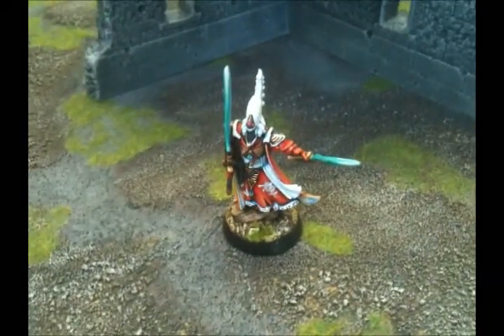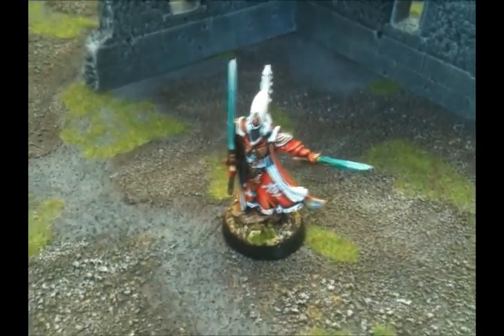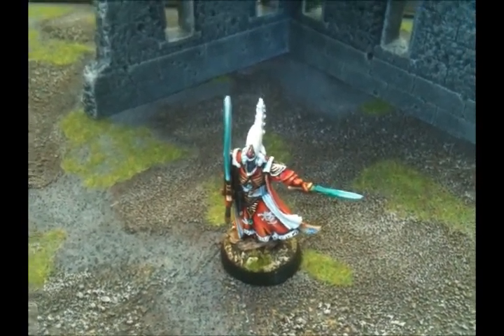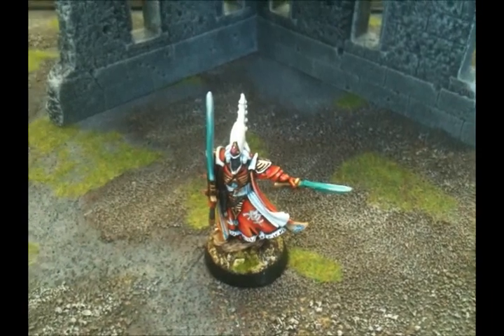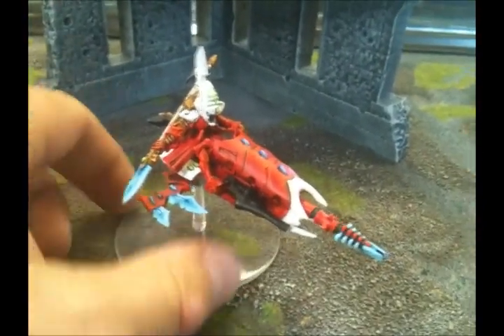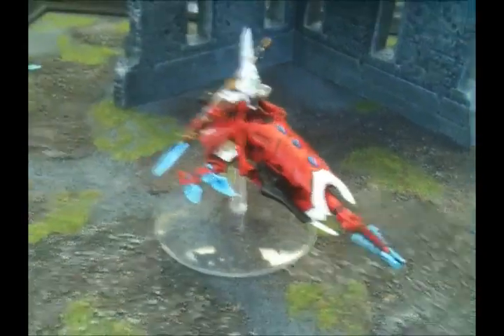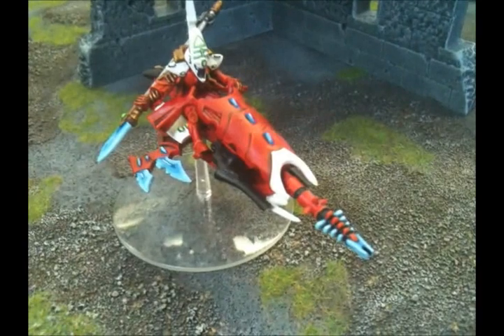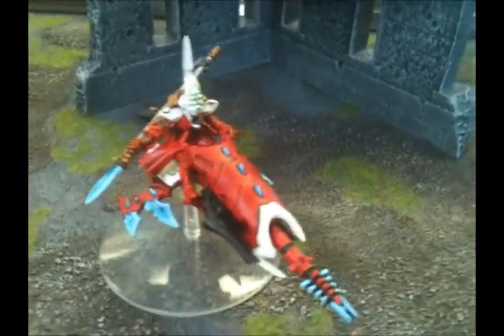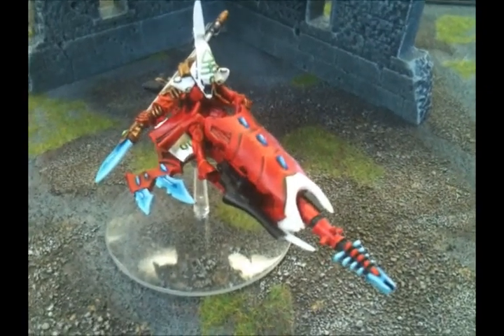Spirit Stones let the Farseer cast a second psychic power per turn, functioning like Psychic Mastery level 2. Without Spirit Stones he can only cast one power. The last upgrade is a Jet Bike — there's no official model, so you have to custom-build one. The Jet Bike gives him a 3-plus armor save, a twin-linked strength 4 range 12 assault gun, fast movement, and the special Eldar assault phase movement. It's great if your army is built around fast-moving units.